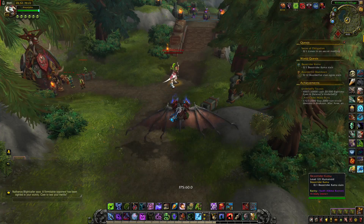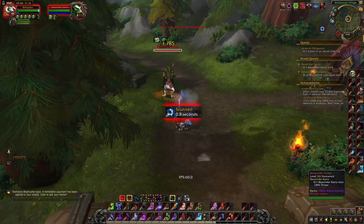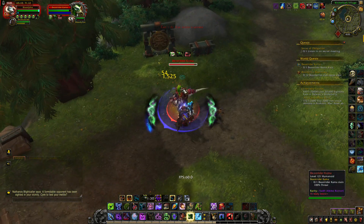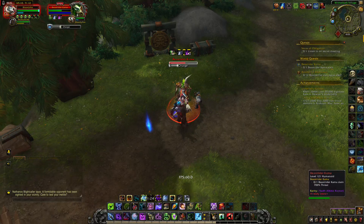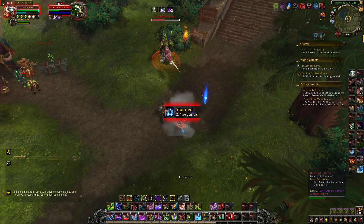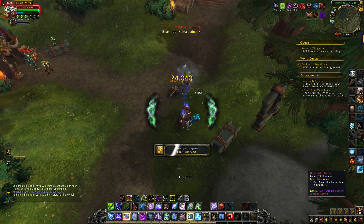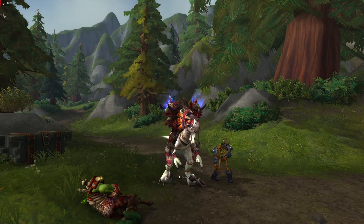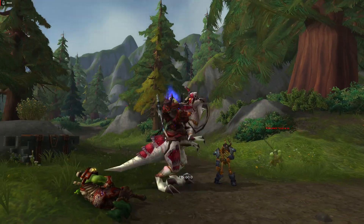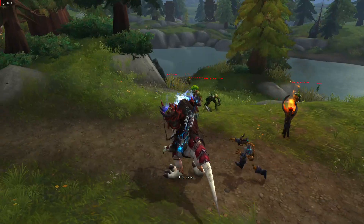The last rare that can drop a mount is Beast Rider Kama. He has 200,000 HP so he's soloable. It can be found here, and also it can be found if the opposite faction is controlling the Warfront. This is the mount — the Swift Binary Raptor.